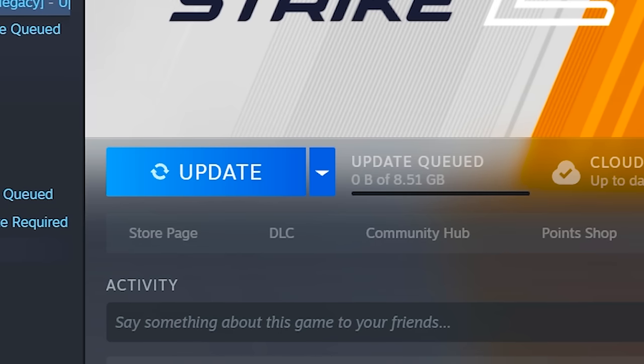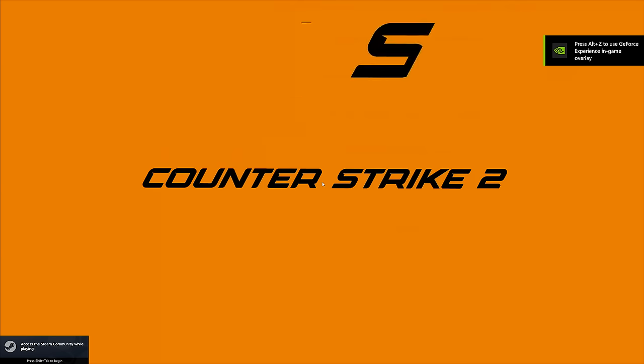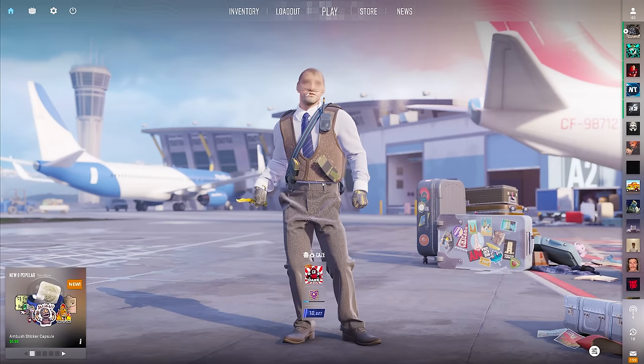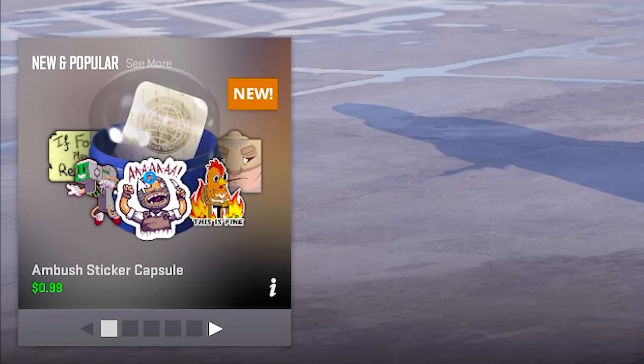I want to go in-game and see what's different. It's finally here — let me do this 8 gigabyte update. Alright, booting the new update for the very first time. Yo, the new Baggage background looks sick! We also got the new sticker capsule down here.